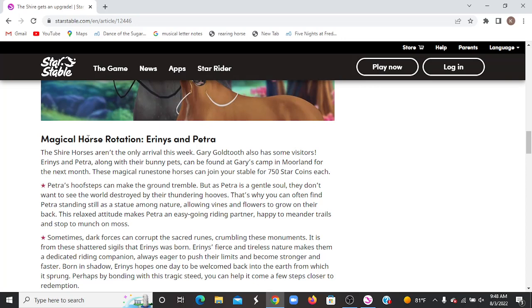Magical Horse Rotations — Ares and Petra. The Shire Horse aren't the only arrivals this week. Gary Goldtooth has some visitors. Ares and Petra, along with their bunny pets, can be found at Gary's camp in Moreland for the next month. These Magical Rune Stone horses can join your stable for 750 Star Coins each. Petra's hoof steps can make the ground crumble, but as Petra is a gentle soul, they don't want to see the world destroyed under their hooves. That's why you can often find Petra standing still as a statue among nature, allowing vines and flowers to grow on their back. This relaxed attitude makes Petra an easy-going riding partner, happy to mend her trails and stop to munch on moss.